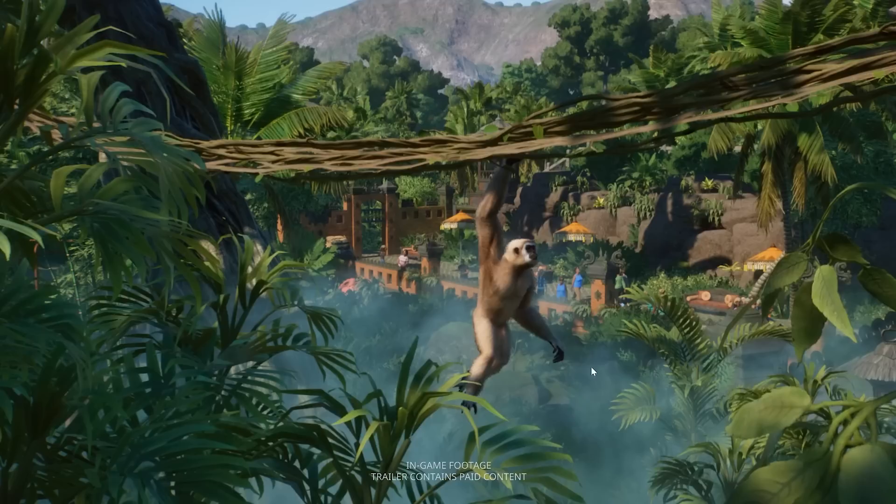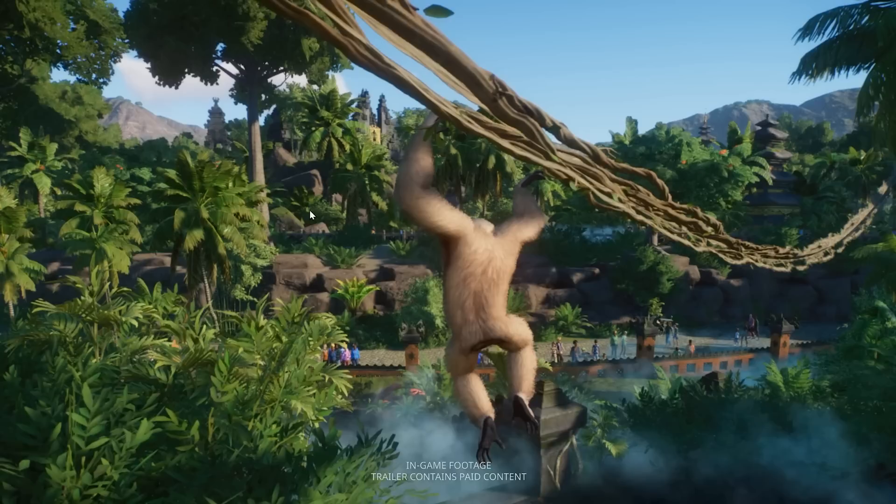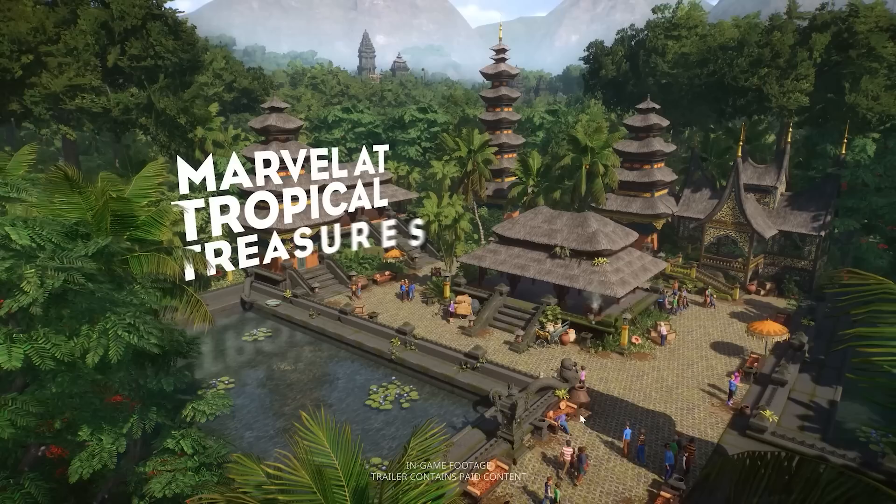There are so many things we need to talk about. Another beautiful shot — we can see some temples already in the distance. We have a new path that looks really nice, new roof pieces, the thatch pieces which are a bit more grayish, and I really like that. I hope they will also be flexicolor. We can also see those temples which look really amazing. This is more of a themed pack, but I am sure there will be pieces we can use in all our generic city zoos.